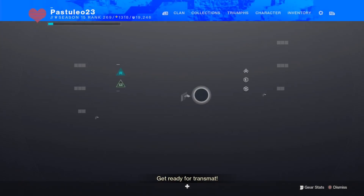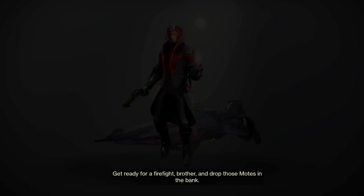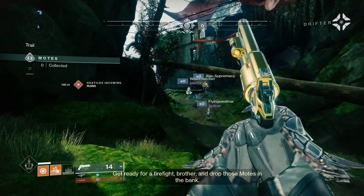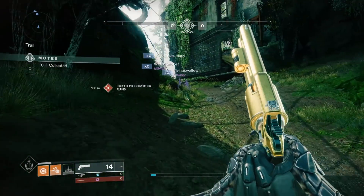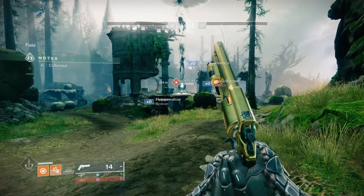A good combo with this is adding Reaping Well Maker. This will give a void elemental well on your next weapon final blow after using a class ability — perfect for this strat. Special thanks to TheBroTacoGamer for helping me with this.